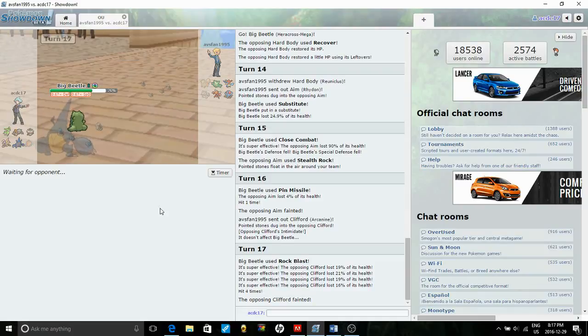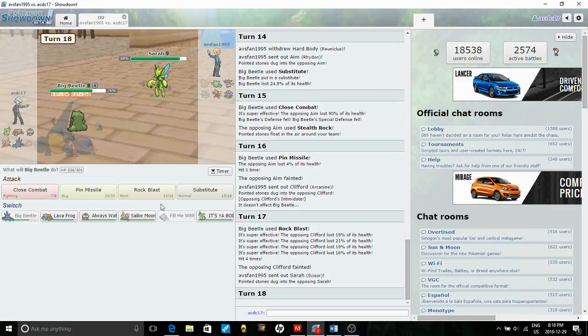I'm so happy we got rid of that stupid dog! Big Beetle you are amazing — I think Matt's in awe because he didn't run Speed EVs. He pretty much ran the UU variant with no speed investment and max Defense and HP investment, but with max Speed investment on Heracross I outspeed that. Really happy that Arcanine is gone. I'm safe to stay in another turn with my Sub up, so I'll just click Close Combat for the most damage.